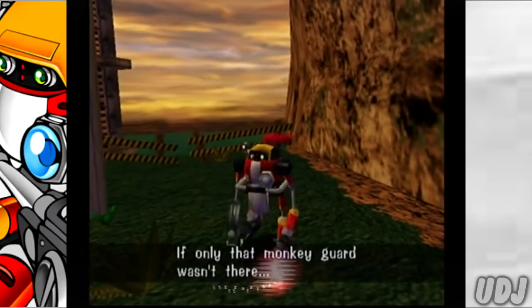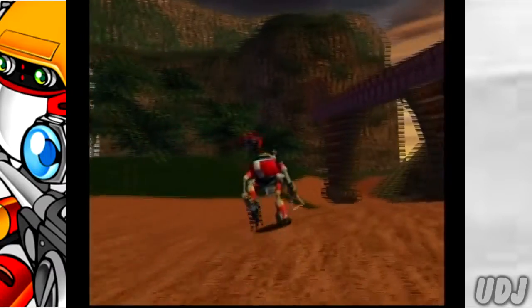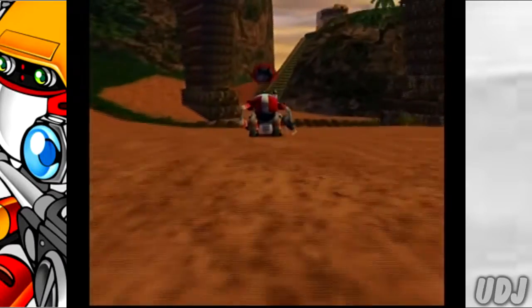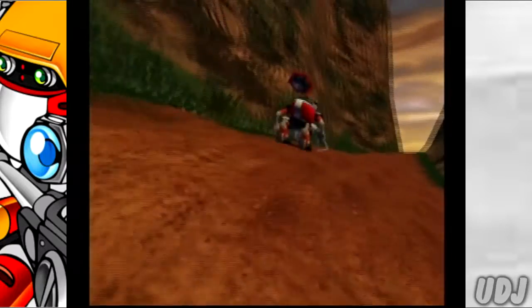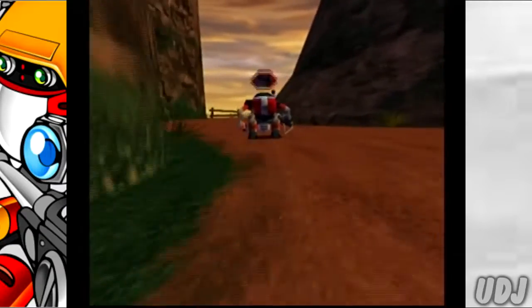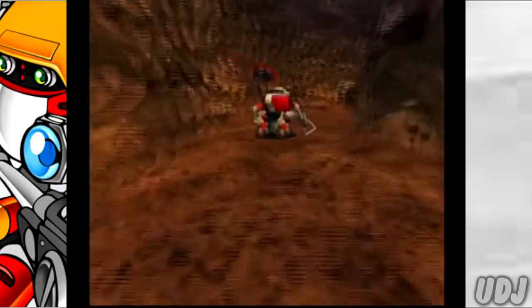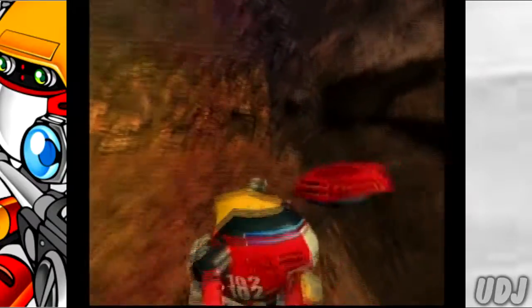Monkey guard wasn't there. Destroy! Oh, I know what she's talking about. We're going to Red Mountain next. So the way that Red Mountain worked, at least at Knuckles' stage, was there was that monkey guy in there. And we had to go back here to get that item to get rid of it, right? That makes sense.